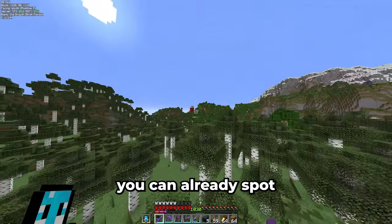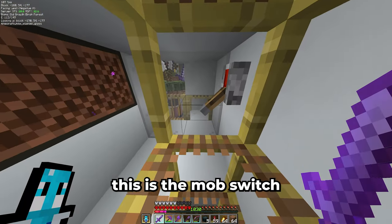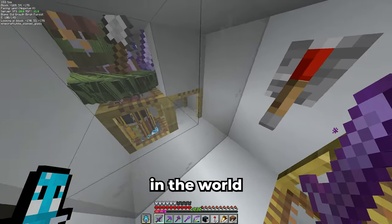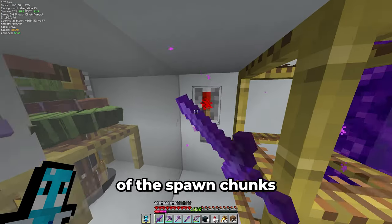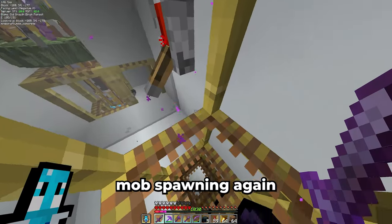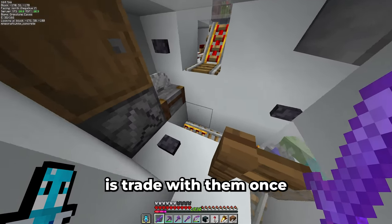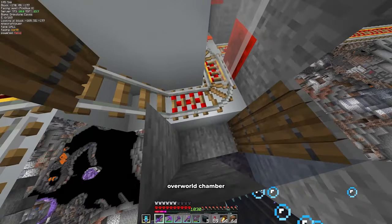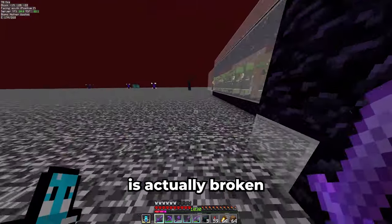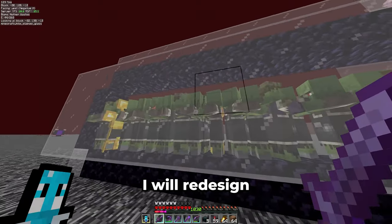Over in the distance you can already spot a little something, but before we check that out let me show you what I built here at spawn. This is the mob switch I have been using for some time — using zombie villagers we can disable all mob spawning in the world. They are right on the border of the spawn chunks. When using mob-based farms we'll have to move them out of the spawn chunks to enable mob spawning again. There are three villager breeders that supply us with villagers. All we need to do is trade with them once, turn them into a zombie villager, and send them into the overworld chamber or to the nether for a mob switch there as well. This one is actually broken at the moment — some of the zombies have died and the mob camp is not filled anymore. I will redesign this whole thing in the next video.